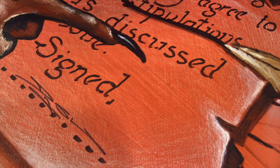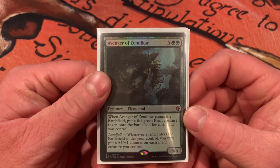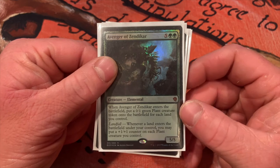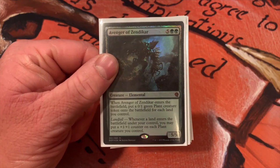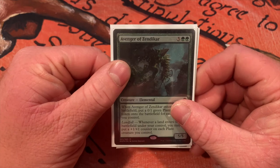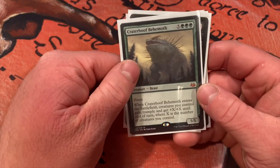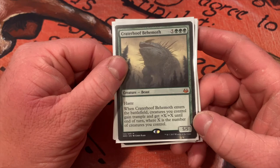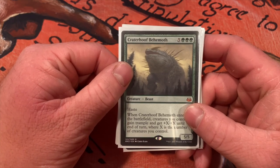Just like when you're getting to the end of a magic game, we're getting to the end of this deck breakdown — talking about things you want to do to win the game. Avenger of Zendikar — when it enters the battlefield you get a 0/1 green Plant creature token for each land you control, so if you have ten lands you get ten plant tokens plus the Avenger. Then whenever a land enters the battlefield under your control, each of your plants gets a plus one plus one counter. This is a lands-matter, landfall-effects deck — you just need to get Avenger out when you need it and get in for damage.